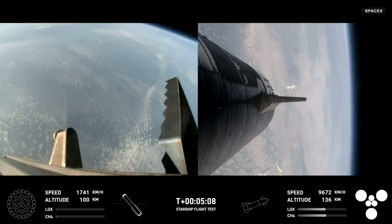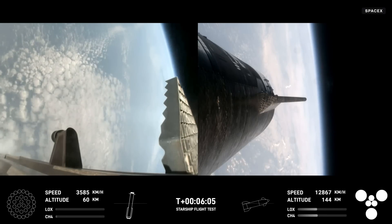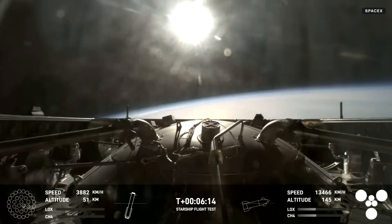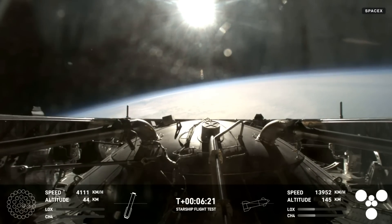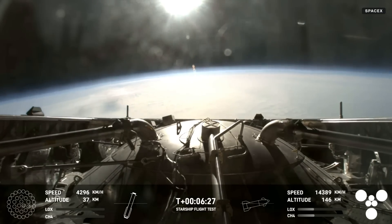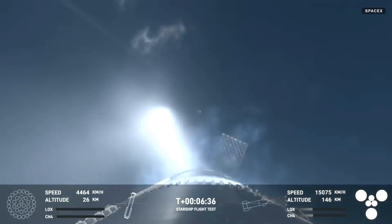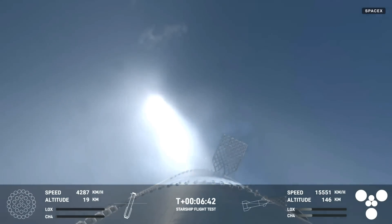Trajectory is looking good for the ship, which is on the right-hand side of your screen. For the booster, the primary goal today is to do a landing burn and a splashdown in the water. We are just about 30 seconds away from that landing burn beginning. An incredible view from the forward portion of the booster — we can see Earth as it's making its way back down to the Gulf of Mexico. The booster is using the four hypersonic grid fins to guide itself through atmospheric reentry. We are expecting that landing burn here.